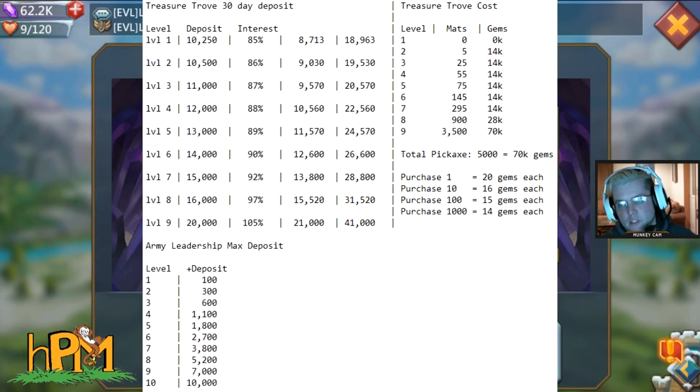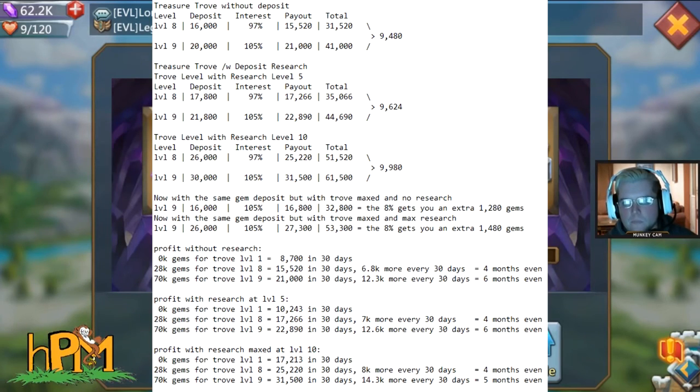Here's the kicker of leveling up the Treasure Trove: you have to spend gems, but you also get more each month. To get to level 9, it takes a total of 5,000 pickaxes. If you're buying the 1,000-pickaxe packages at 14 gems each, that equals 70,000 gems to get to level 9. Level 8 is only 28,000 gems, with 500 pickaxes left over — so going from 8 to 9 costs an extra 42,000 gems.